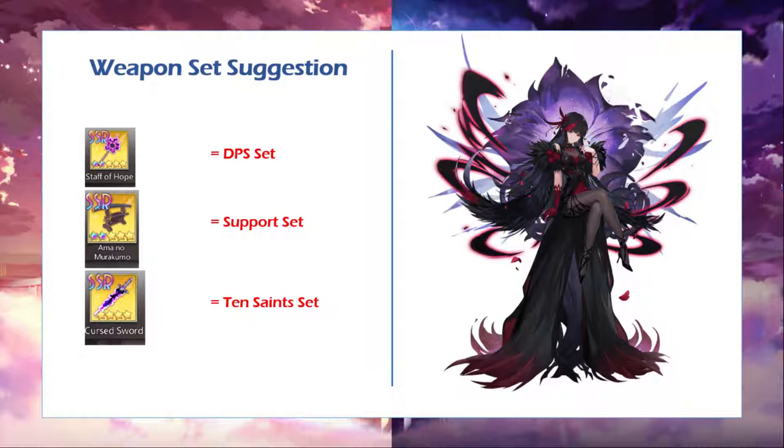The first one would be her weapon. She is an AOE spell-type radiance, so of course if you want to make her into a DPS, Staff of Hope is the pick. As you can see, Staff of Hope will give additional attack and AOE percentage damage, so if you want to put her as a real DPS, Staff of Hope is really a good option.